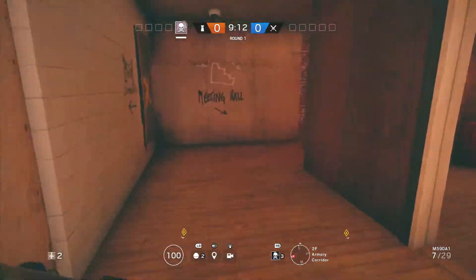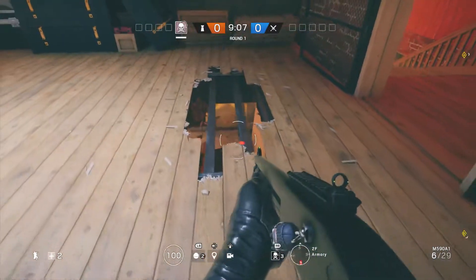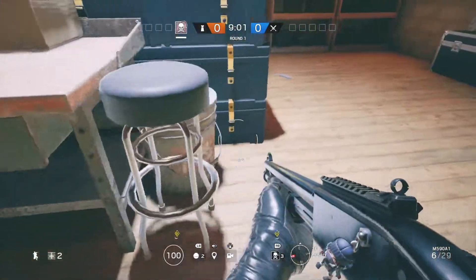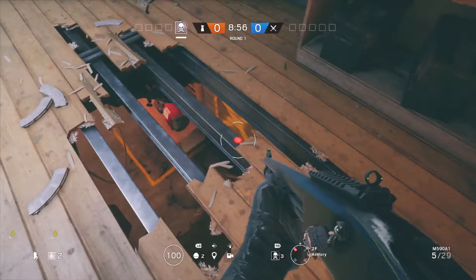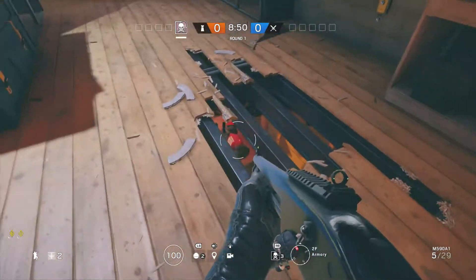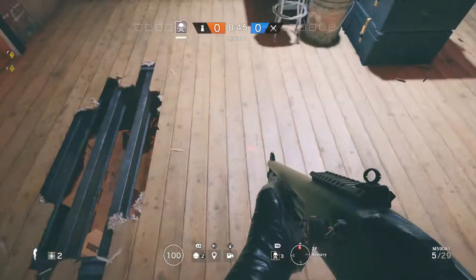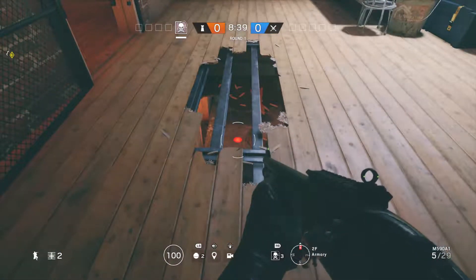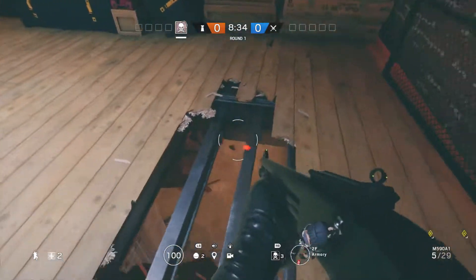The first spot I want to show you is over here in armory. If we blow open a spot right here we can watch this door, which is a common entry point for attackers, and then over here we can watch this window and of course this door. So this one hole can watch two different angles, two different common entry points into the map. I would recommend this if you're going to be roaming and defending let's say basement or kitchen, since they're not going to be expecting you to be up here.